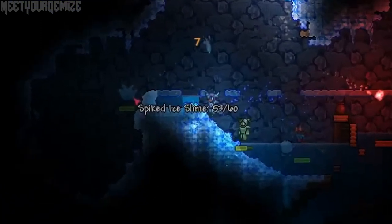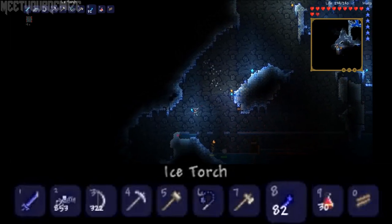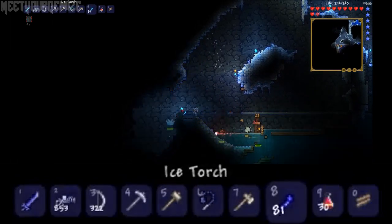Next up we have a new enemy called the spiked ice slime, along with plenty of new ice tools. If we slow this down a little, we can see the player is using an ice blade, ice torch, and a new platinum pickaxe.